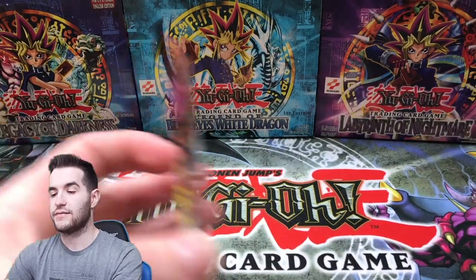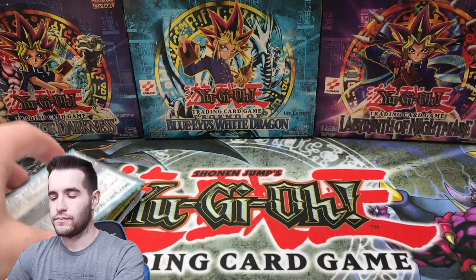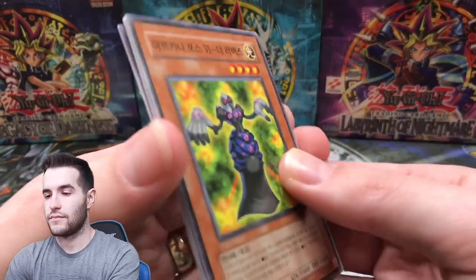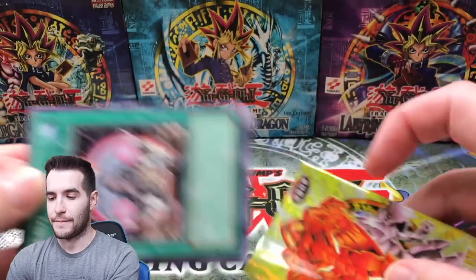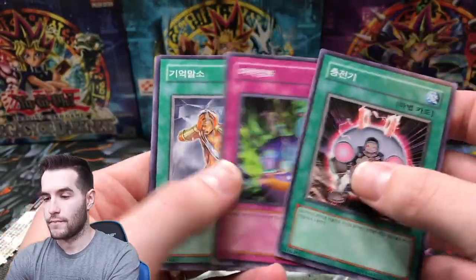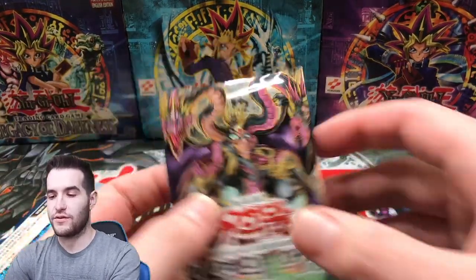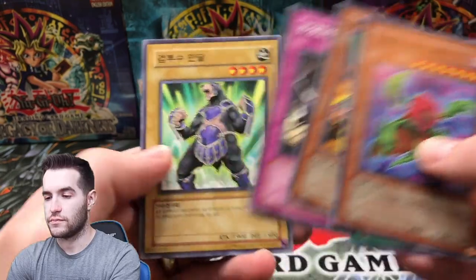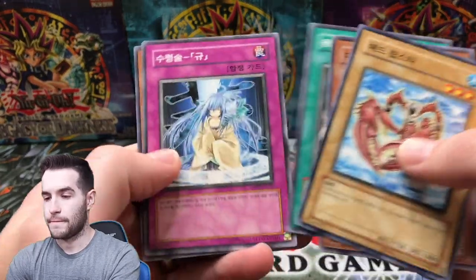Here's an LOB pack. Can we pull a Blue Eyes? Possibly. And a Dragon is the Wicked Knight. Furo Servant. Can we pull the Jinzo? That would be nice. Honest. Let's try and pull some. So far we are 0 for whatever — we have not pulled anything. Oh, there's six cards in that one. Do they normally have six cards? Normally it's five with all of these. Phantom Darkness — give us the Rainbow Neos. Android.